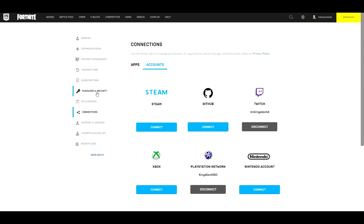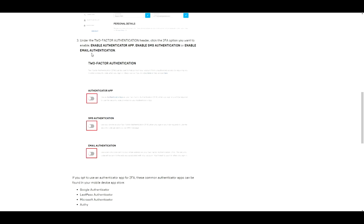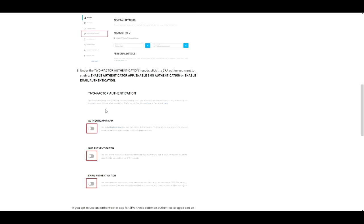Now go to where it says Password and Security and click on that. Scroll down and you'll see your options. To enable 2FA: go to your account page, click on the Password and Security tab, and under the Two-Factor Authorization header, click the 2FA option you want to enable.